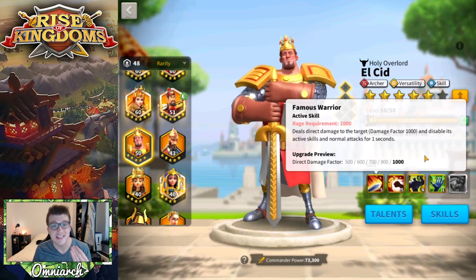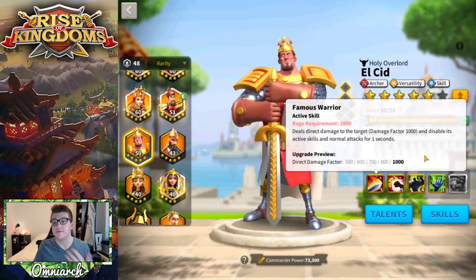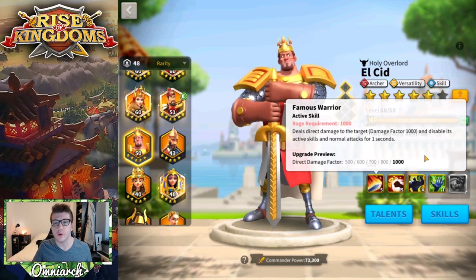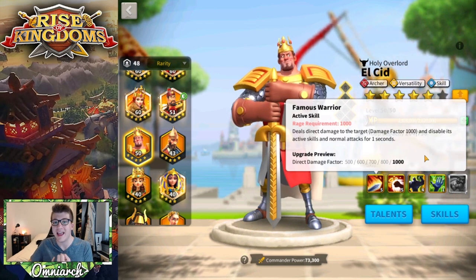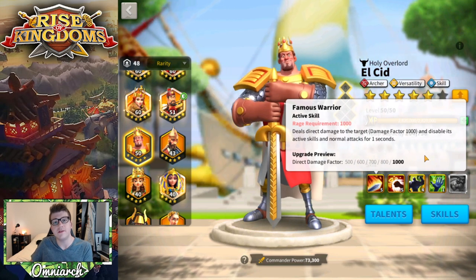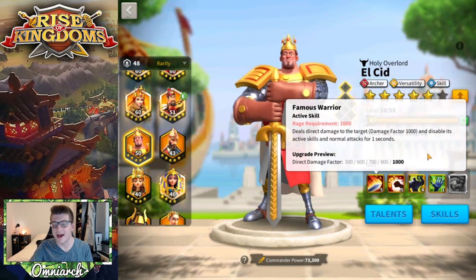Looking at his skills, his first skill has a rage requirement of 1000 and deals a 1000 damage factor to a single target, disabling their active skills and normal attacks for one second. This means if an enemy was going to use their active skill during that turn, they won't — which is powerful — but most turns commanders don't use their active skill, so most of the value comes from the damage factor and the loss of one turn of normal attack damage and rage regeneration.